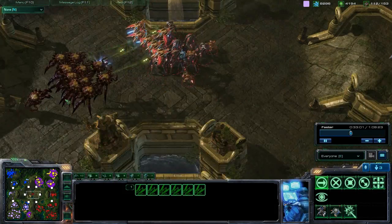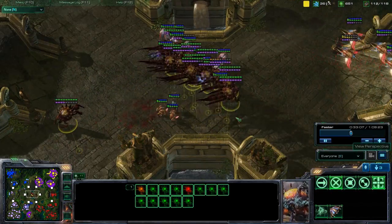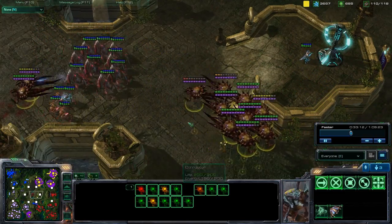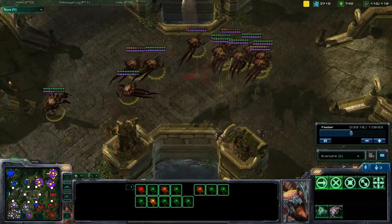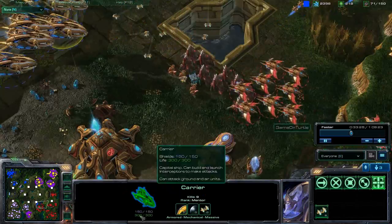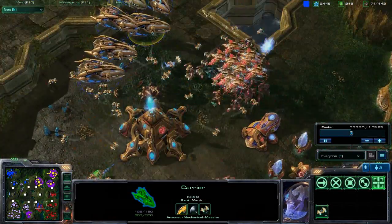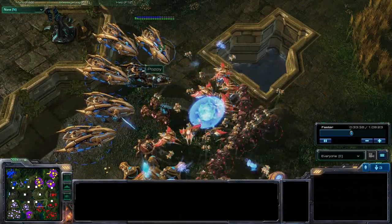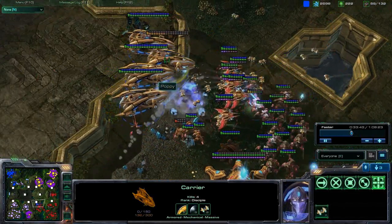A couple more Ravens coming out, going to the center. I've got a couple units trying to snipe some Corruptors here. A little bit of missed micro for Ryan, because he's just pretty much sending his Corruptors up here to get owned. But I back off too, since I see some carriers on this side. I kind of moved back just so I can get position on him, because he's on that high ridge and has the advantage. He just moved back in some sense.